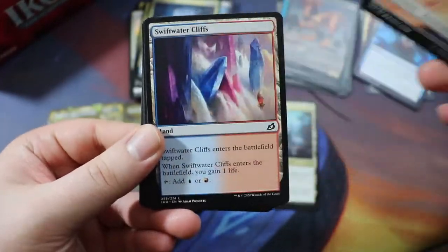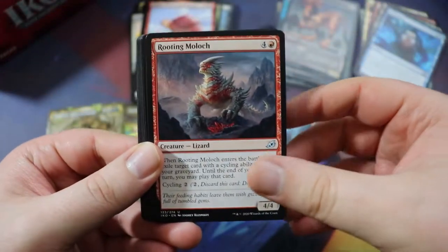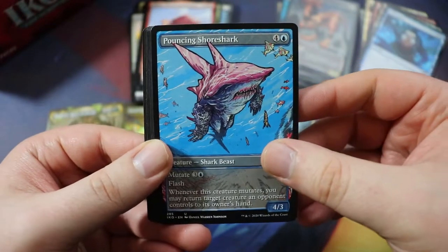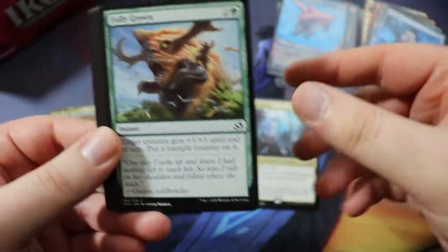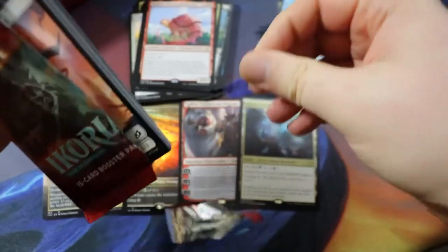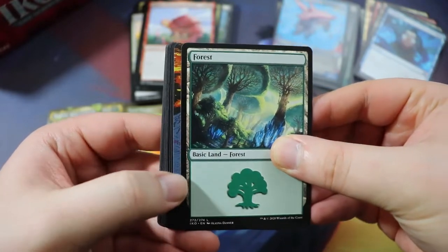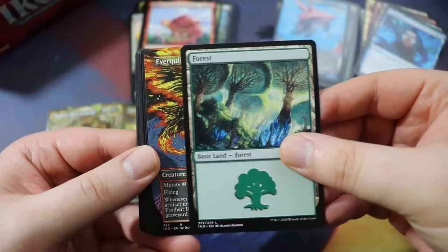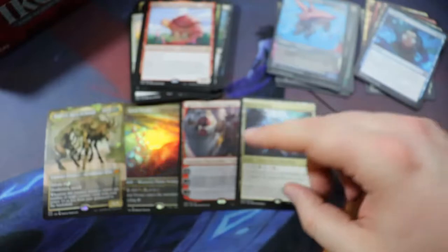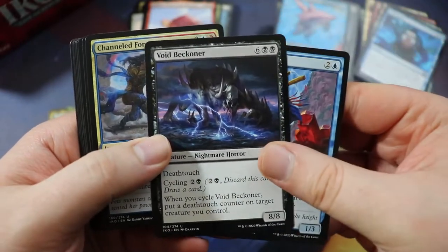We got another card here — it's going to be a rare. Everquill Phoenix — haven't seen this one, pretty sweet. We got a normal one and also a land. We have Wingspan Mentor. Void Beckoner — I think this one definitely is going to make the cut, love all the cycling cards. Channeled Force — interesting card, you really have to play it at the right times, I found myself having it be useless often. We have a Forest. The Ozolith — nice, this card's sweet. I don't think we're going to do a counters-style deck, but it's a card that synergizes with creature counters and ability counters.